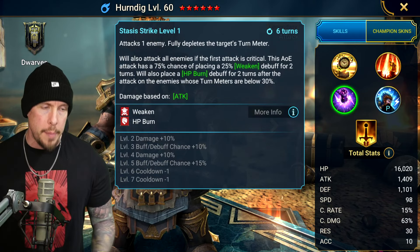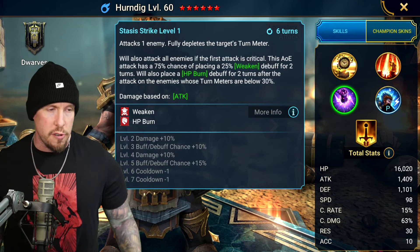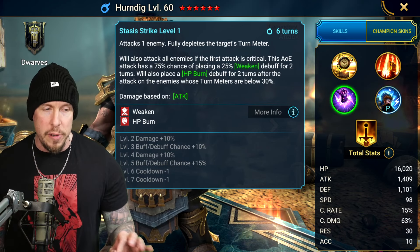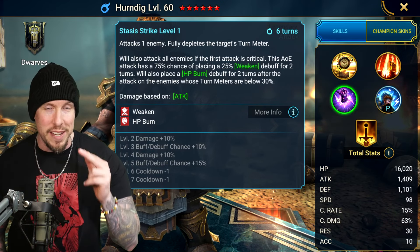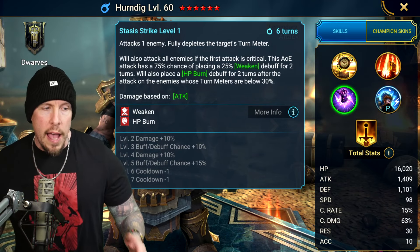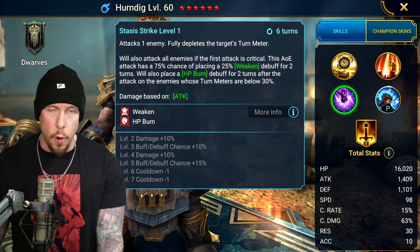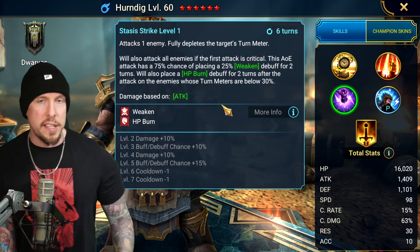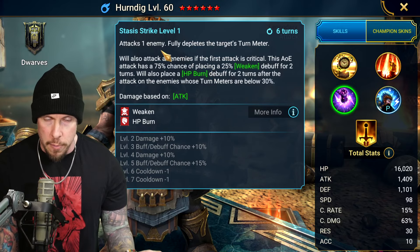He's great for Spider because he also brings Stasis Strike — a full turn meter depletion on a four-turn cooldown. It attacks one enemy and fully depletes the target's turn meter, and will also attack all enemies if the first attack is critical. That AoE has a 100% chance when booked of placing the big version of Weakened for two turns, and will also place a Burn for two turns on enemies whose turn meter is below 30% after the attack. Since the target's turn meter is hopefully fully depleted, you should reliably land the Burn, Weakened, and strong AoE attack.